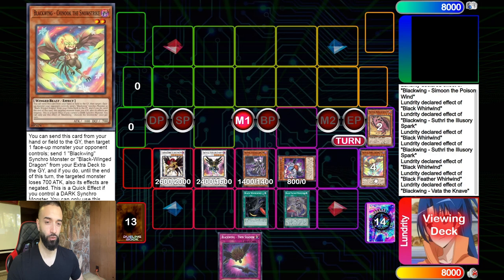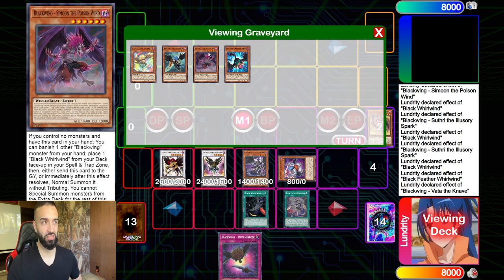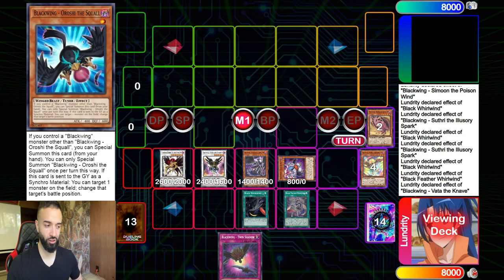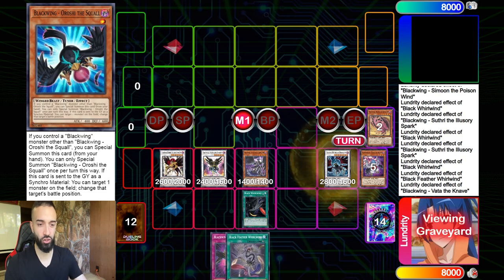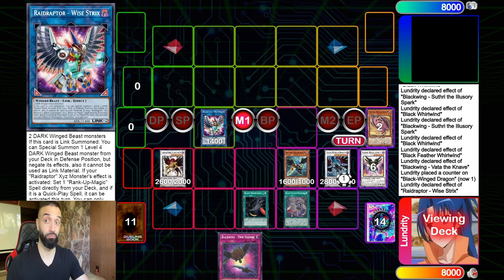Notice how many monsters we've summoned already — that's what's so cool about this deck. You play so many one-card and one-and-a-half card starters that this isn't just one specific hand. With one or two cards you still have hand traps left to stop your opponent from playing, and then you just destroy them. The combo ends off going into Raid Raptor Wise Strix.